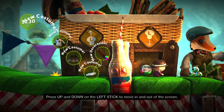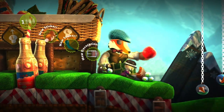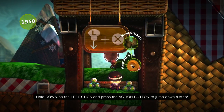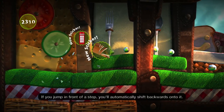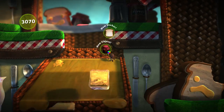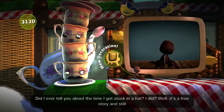On the left stick to move in and out of the screen. I can handle that. We are LittleBigPlanet bros — we don't even need your symbols and stuff. We are going to dominate this game. Press the action button to jump down a step. He's telling us the ropes. You'll automatically shift backwards onto it. I love this little in-depth stuff. Whoa, we're sliding down. That's a new part of LittleBigPlanet 3 — the slides.